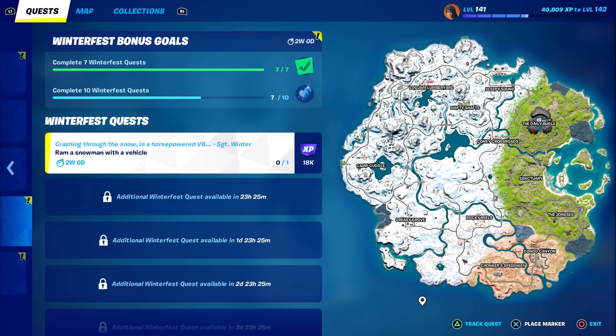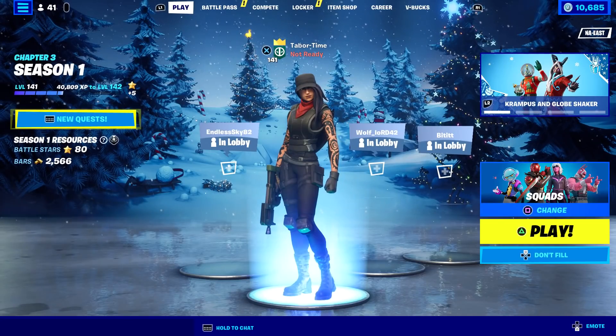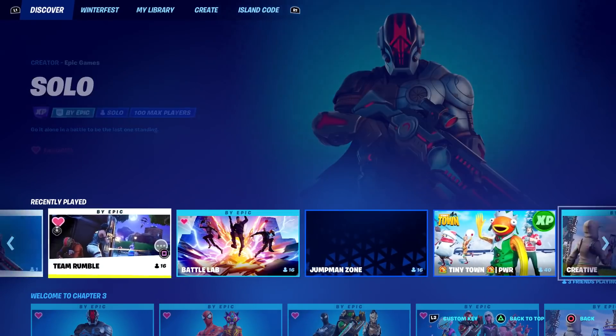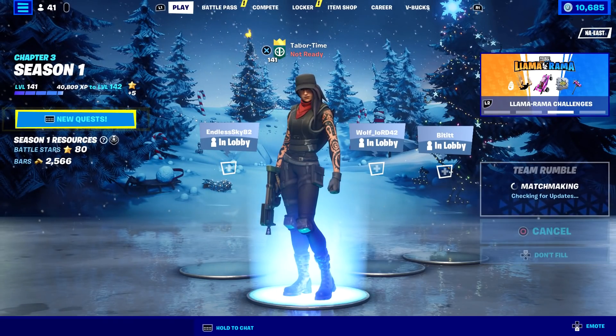Welcome to my Winter Fest challenge guide. Today is technically Winter Fest day number seven, so you could get the glider reward for free today. If you saw yesterday's video, you may have already gotten seven out of seven, making this eight out of ten. Today's challenge is to ram a snowman with a vehicle — you only have to do this once. This is probably going to be easiest in Team Rumble.